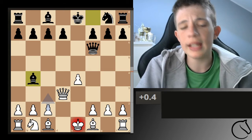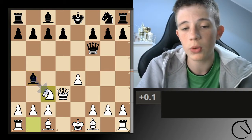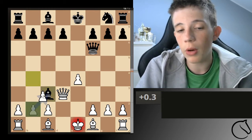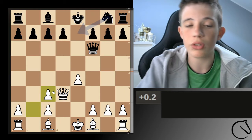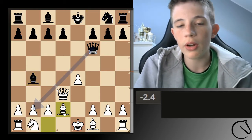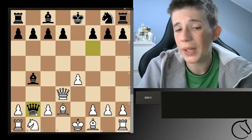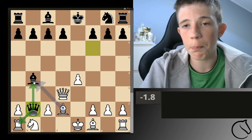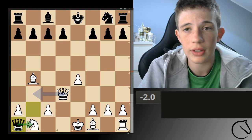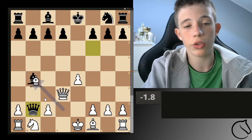There are two moves that are really bad here. First, developing the Knight to c3 is going to create a bad pawn on c3 that you don't want. Second, developing the Bishop to d2 is going to have the Queen take the pawn, and you'll be down material because it just takes your rook — you're down a pawn and in a lot of trouble.